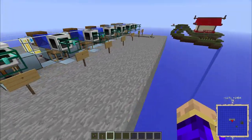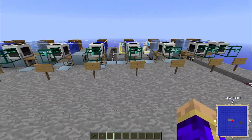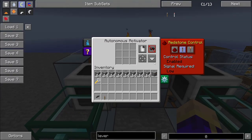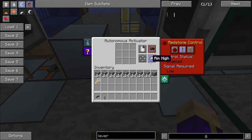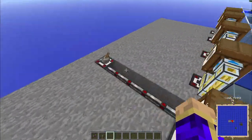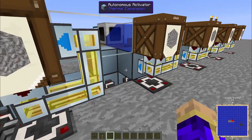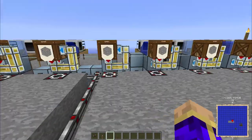I have autonomous activators here ranging from 1, 2, 3, 4, all the way up to 9, all pointed at a single sieve. The ones up top are pointed down, the ones in the ground are pointed high. So I'm going to go over here and when I flip this lever, these item ducts are going to start outputting into this autonomous activator, which is going to start putting things into the sieves.